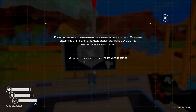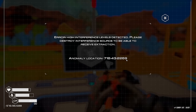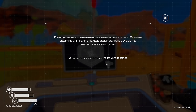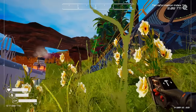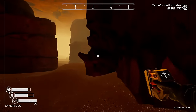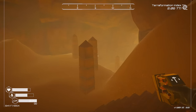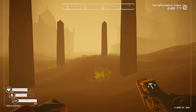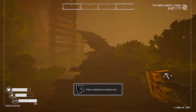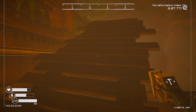We'll most likely start with Sentinel Corp. Once we build this behemoth of a launch pad — error: height interference level detected, please destroy the interference source to receive extraction. The anomaly location is over here. I'm gonna have to screenshot this quick — coordinates around 700 and 2300. There's a strange energy signal and it looks like the anomaly is way out there. A new message received: 'place large explosives under the Wardens anomaly to trigger departure.'